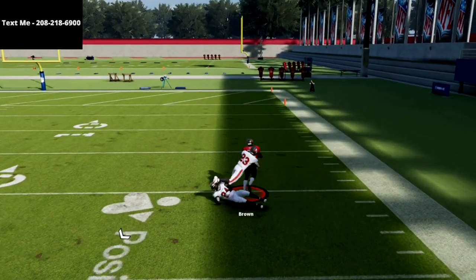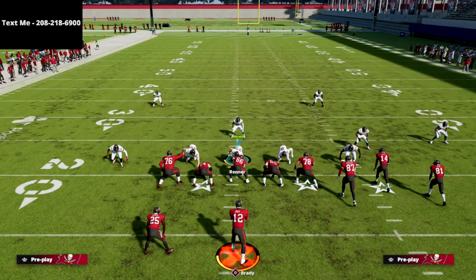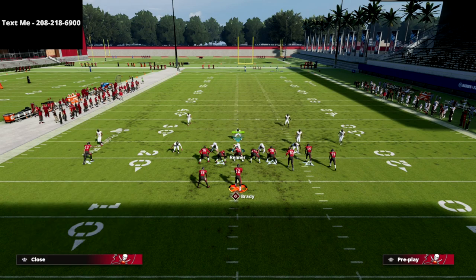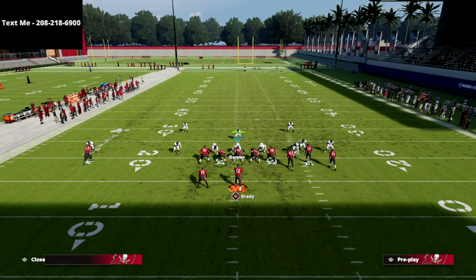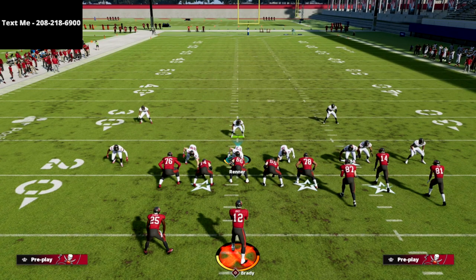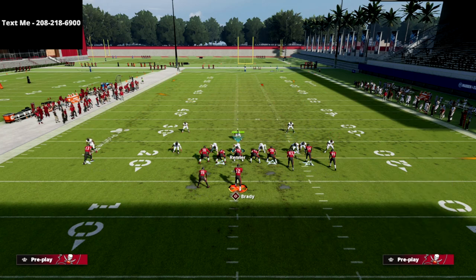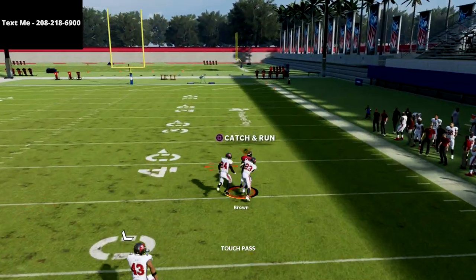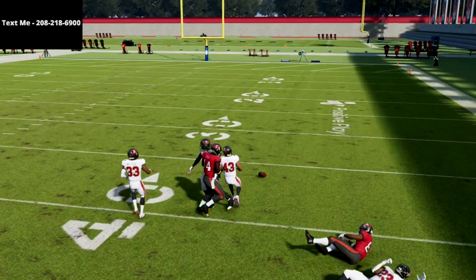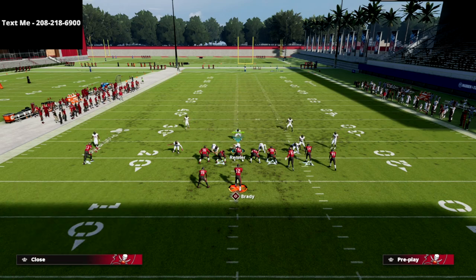The one thing with lobs this year is they're a little bit weird — they really hang up in the air a long time. So it's really important when you throw a lob this year that you basically hold the pass lead after you're done and make sure you throw it early enough so it doesn't go out of its range. You want your lob outside lead, and I probably threw that one just a little bit too early but you get the concept.